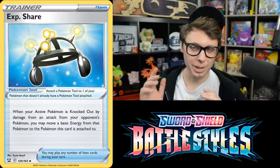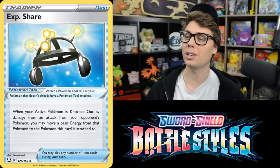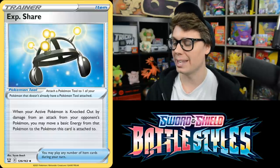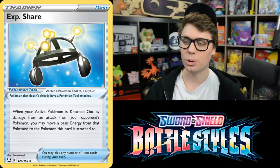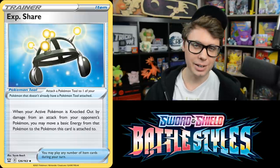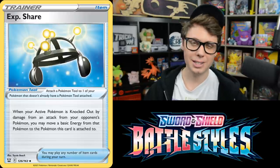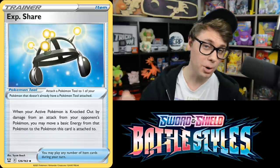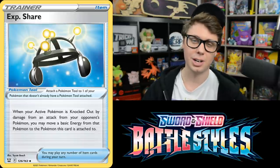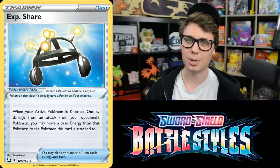Experience Share is another reprint that was never really good in formats past. It's a Tool that, when your active Pokemon is knocked out, lets you move a basic Energy from that Pokemon to the Pokemon this card is attached to. In theory it helps string basic Energy along, but your opponent can Tool Scrapper it, or just Boss Orders up the Pokemon with Experience Share attached and knock it out. In practice, it doesn't really work as well as it seems on paper.